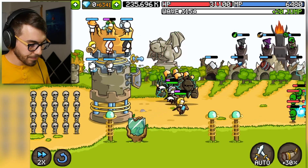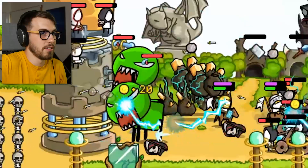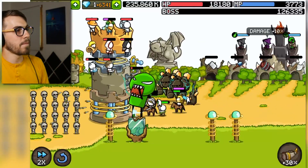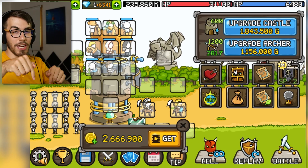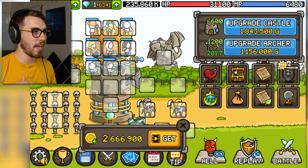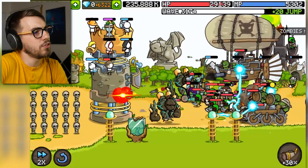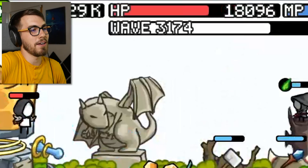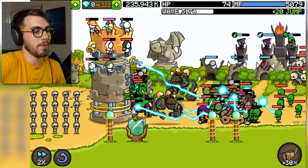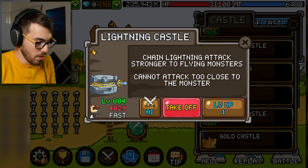Auto battle is gonna make things a little bit better now, isn't it? Uh-oh, there's two bosses. The poor Lightning Castle is not gonna be able to get them because they're too close. But can't they just use the chain? Because it's a chain attack. I'm not even 100% on the specifics on this. But specifics don't matter — what matters is that I'm just hammering levels into this thing. You can't beat me and my amazing pay-to-win strats! Our Lightning Castle isn't good enough — that's the only problem we got.